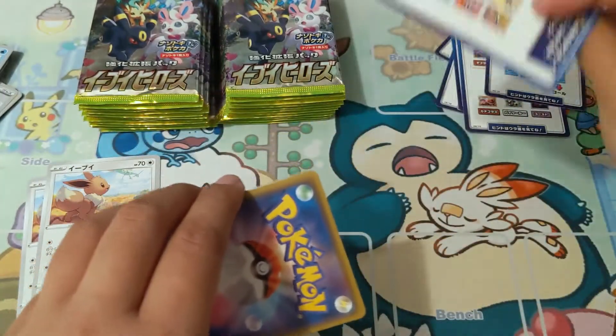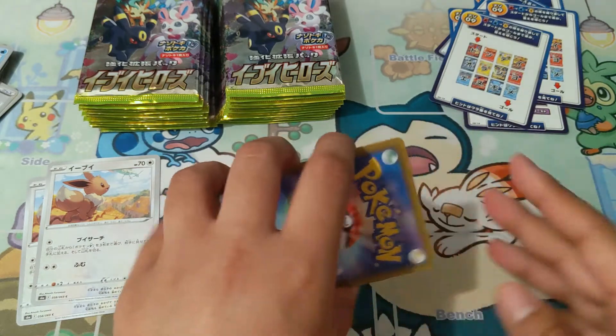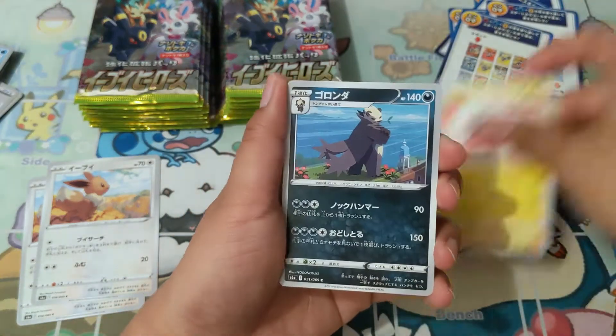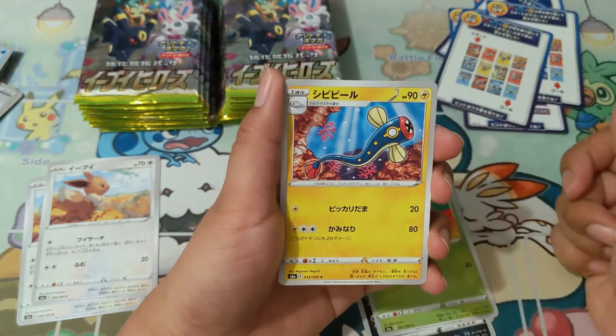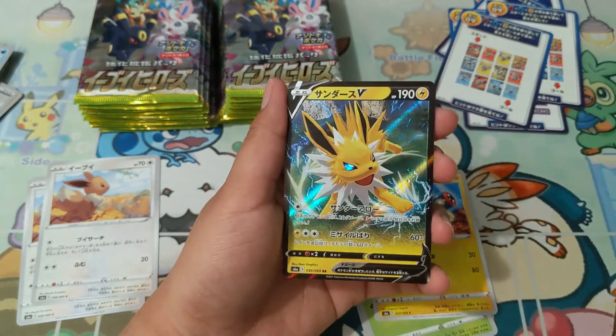When it comes to pull rates, typically with Japanese booster boxes, you get at least — I would say — I think it's three V cards, two V-maxes, and one secret rare. I've heard you could get two secret rares if you're really really lucky, but I'm lucky — just not that lucky.